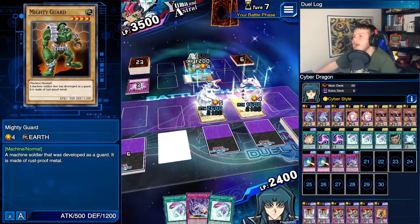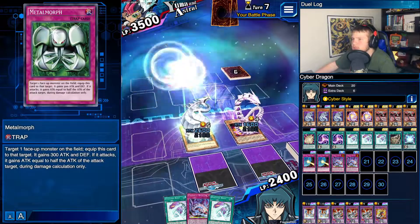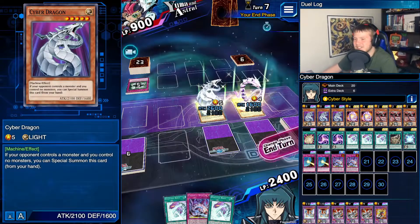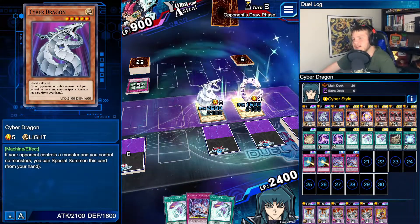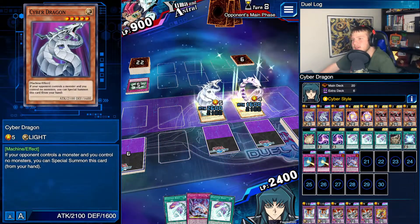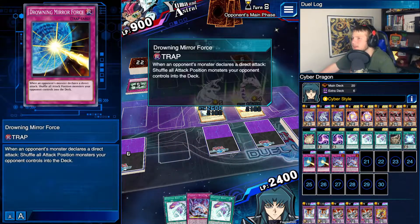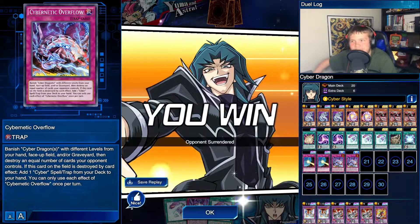What are you running? That gives him 300 extra defense but that's not enough to get over. What was your plan there? Sometimes I don't think this man does his math very well. He thought he was gonna punish me for attacking with Veer first, but in reality he can't math.